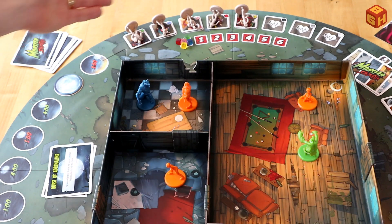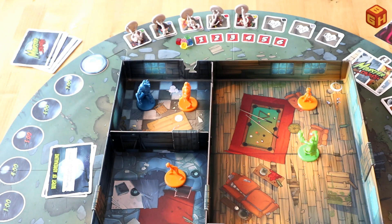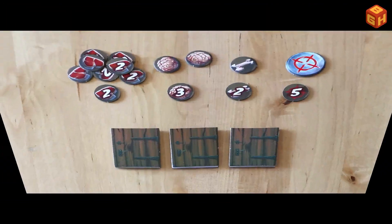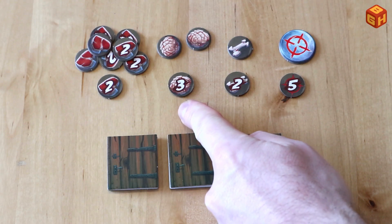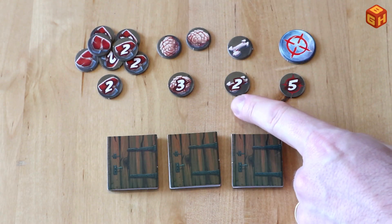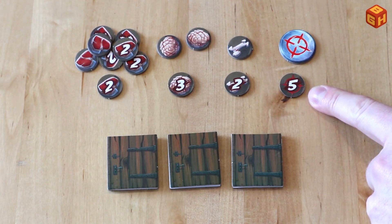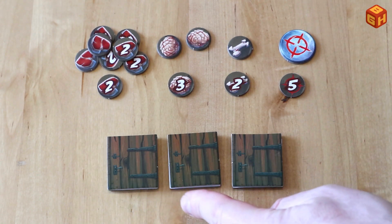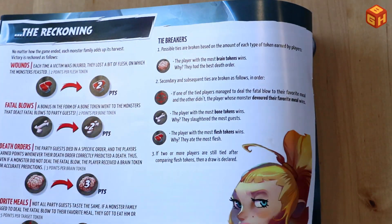The game ends when either all victims are dead or it turns 8 AM and all monsters have taken one final turn. At that point you count your victory points: each flesh token is worth two points, each brain token is worth three points, each fatal blow token is worth two points, and if you had the correct favorite meal marker that's worth five points, and every door you smashed is worth one point. In case of a tie, the player with the most brain tokens wins, and if there's still a tie you can refer to the rulebook for several tiebreakers.